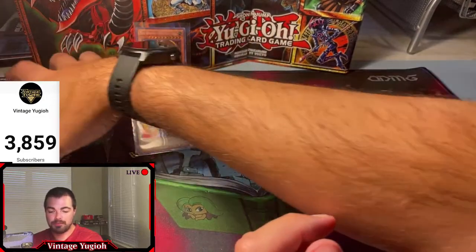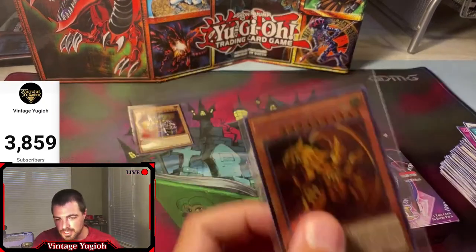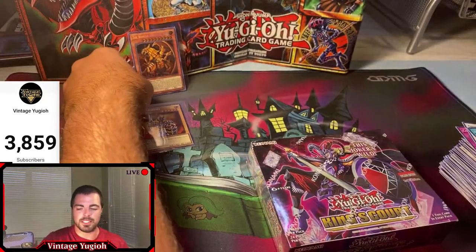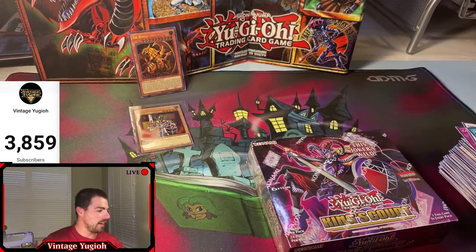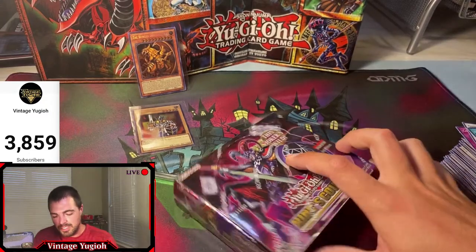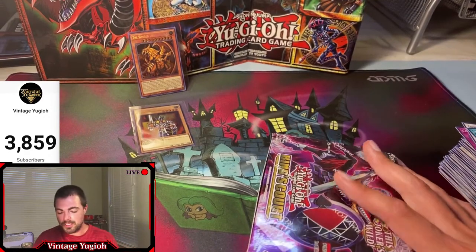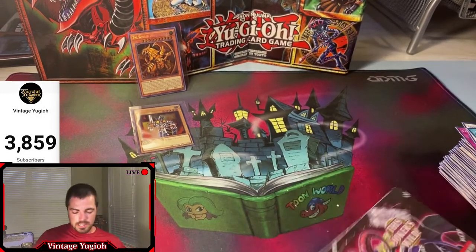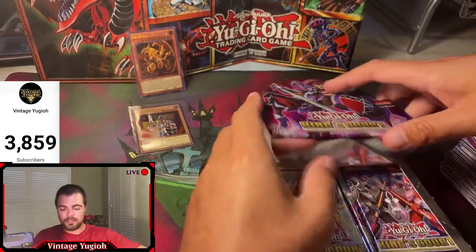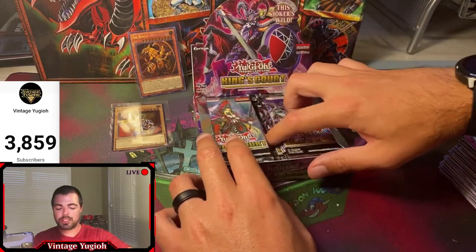There are a couple scratches on the back and it looks like there might be a couple white specks up on the top edge. I was not expecting to pull the ultra version and just sell it - now that I have the secret version it might be a dangerous financial adventure where I also buy Slifer in secret rare form. You never know what I'm going to do. We are on box number seven, still have four in the case, and have one collector rare. I'd assume we'll get at least two more collector rares.